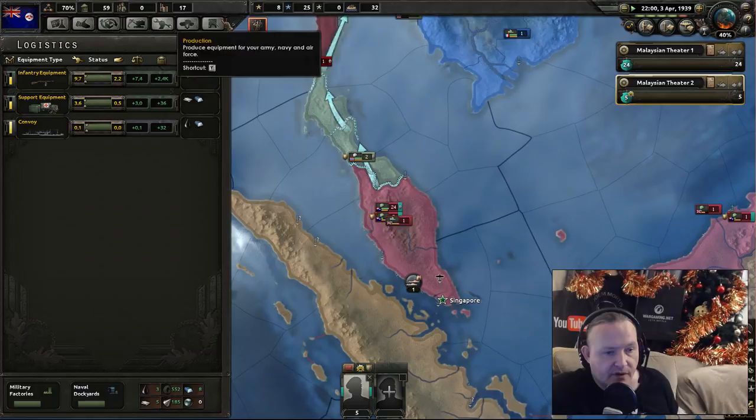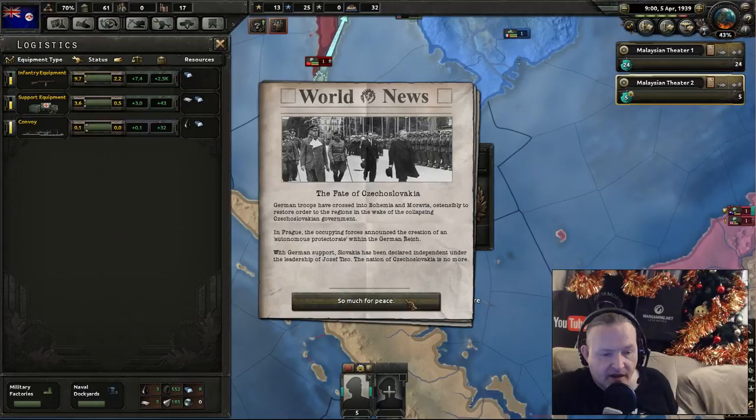We're now in a positive equipment situation — brilliant. Mengukuo has capitulated — this area has gone, they've been captured, that's really not good. German troops have crossed into Bohemia and Moravia, ostensibly to restore order in the wake of the collapsing Czechoslovakian government. In Prague, the occupying forces announced the creation of an autonomous protectorate within the German Reich. With German support, Slovakia has been declared independent under the leadership of Josef Tiso. The nation of Czechoslovakia is no more — oh dear.